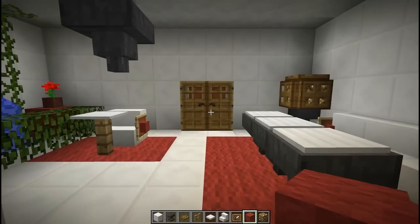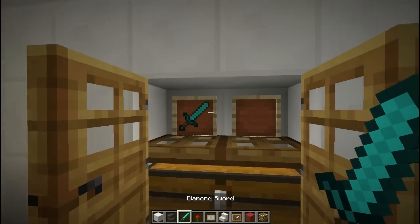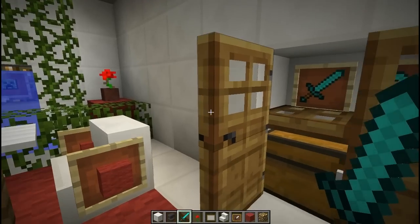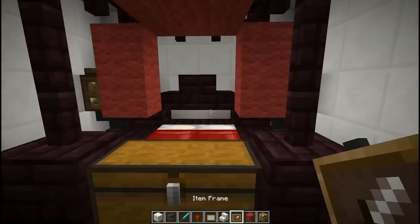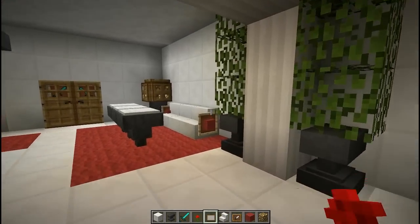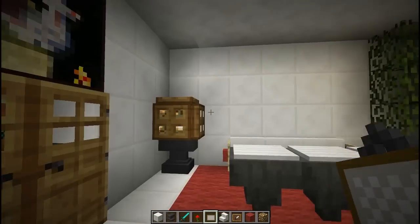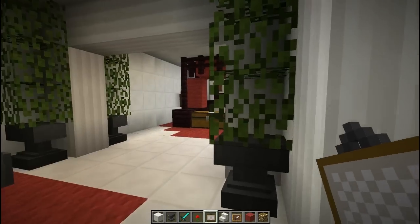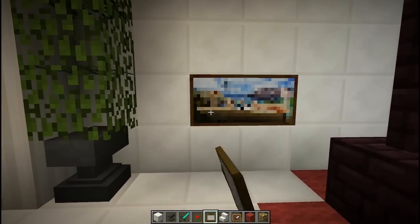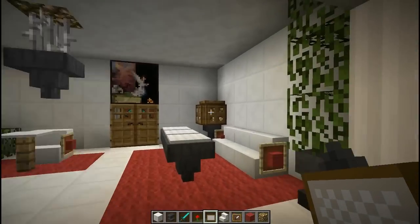Looks pretty good. Now for some more decorating — we're going to go ahead and just stick some swords onto these item frames here, rotate that one, just looks nice. And then a couple of item frames behind the bed with a couple of roses in them. Looks nice. And some paintings in some nice spots — there we go, a wither. Withers are cool.